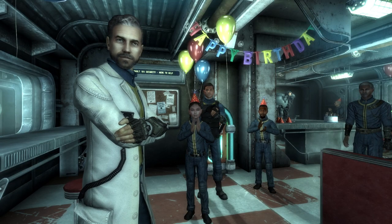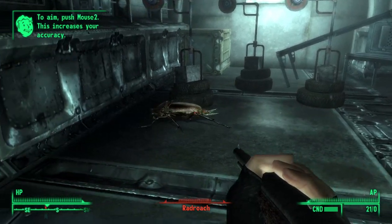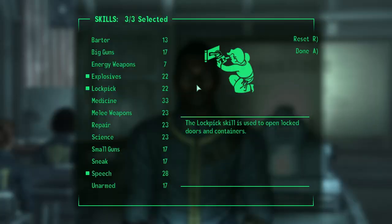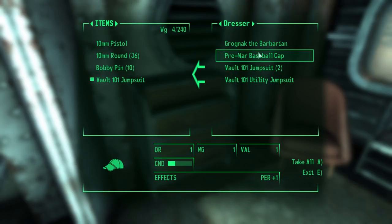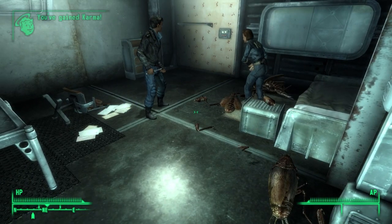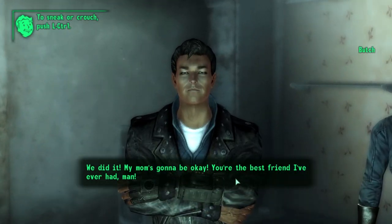After aging 10 years, I got a Pip-Boy 3000, antagonized Butch, and killed a radroach because I had to. Don't hate me. Three years later, I took the GOAT, chose explosives, lockpick, and speech. One more year in the vault was all I could take, so I decided it was time to leave, grabbed the utility jumpsuit from the dresser, and convinced Butch to help his mum — I didn't really care what happened to her, I just wanted the Tunnel Snake's jacket.